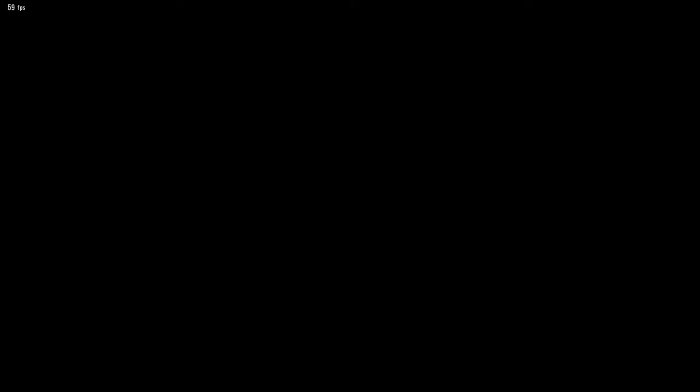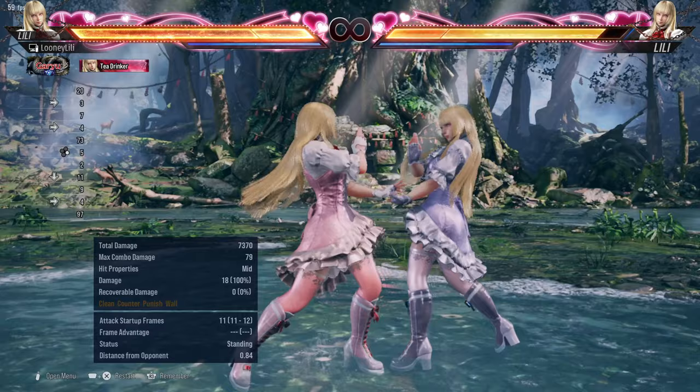For 16 frames we have df2 with better range than uf3, but the hitbox is so high that it will often whiff versus low stances like Zafina stances, Shao You stances, or moves that recover in really low stances. For 17 frames we have f4 with even better range than 3,1 for those moves which 3,1 won't reach, and d3+4 which is her matterhorn for big damage.